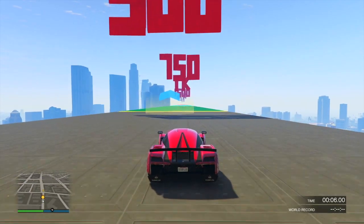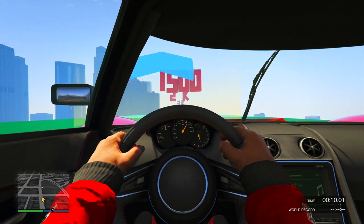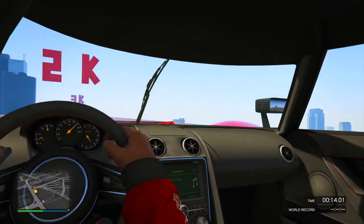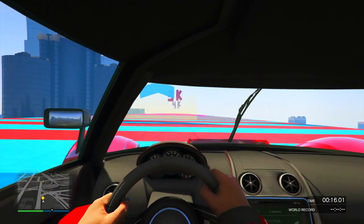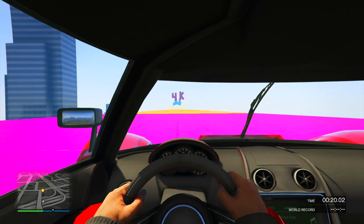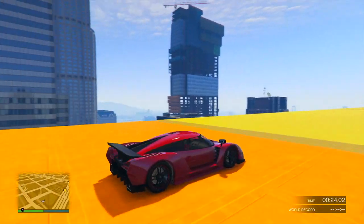Another design element that drives me crazy is the windshield wiper. In first person, this thing is literally sticking straight up in the middle of the screen. Why? We don't even have the option to use windshield wipers in this game. So why would it be up right in the middle of our view when we're trying to drive? It makes it very difficult in first person.